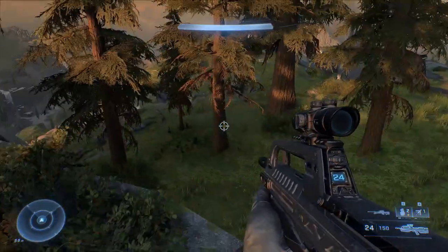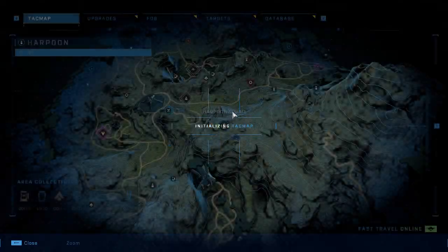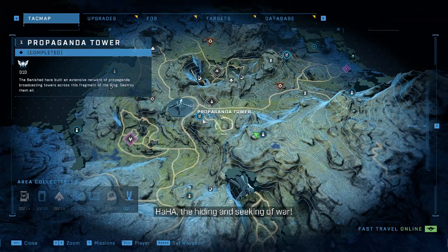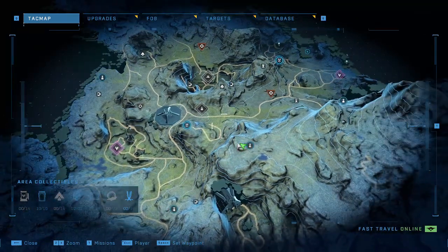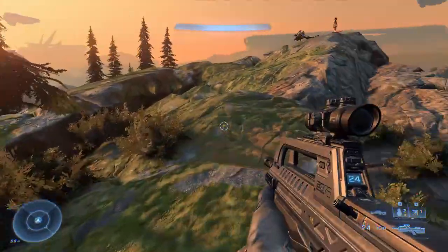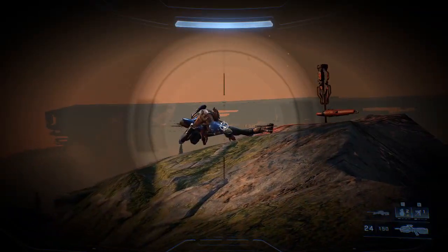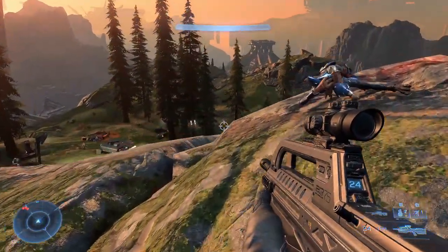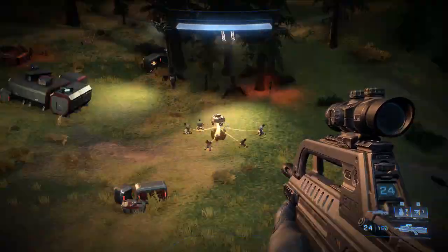You're gonna walk around from below the hill — pretty much from FOB Charlie — just go straight to Harpoon Squad. Then you're gonna want to walk on top of this rock right here. There'll be one jackal sniper; I already took him out. You want to get rid of him, and you'll be standing right here.